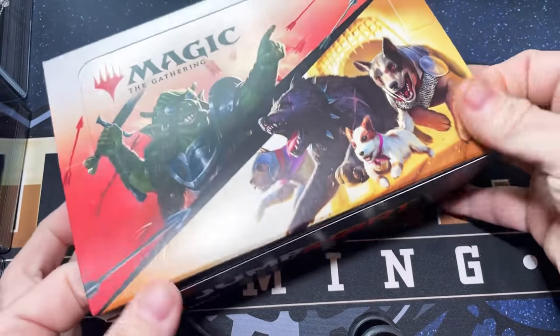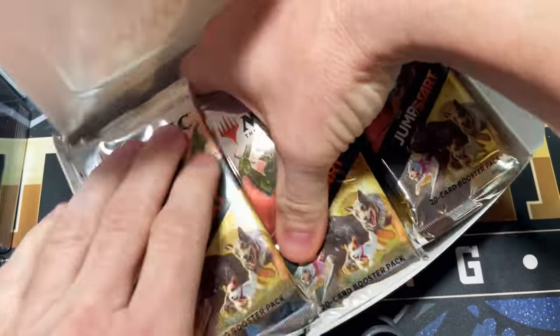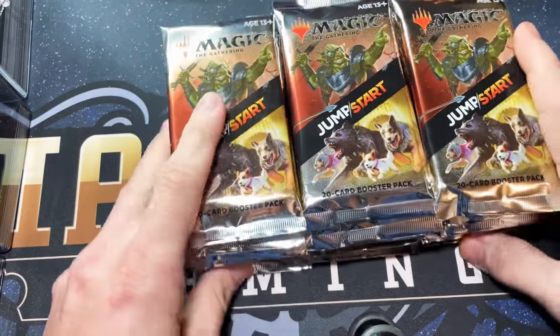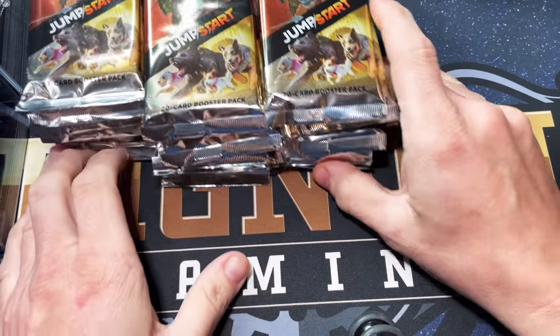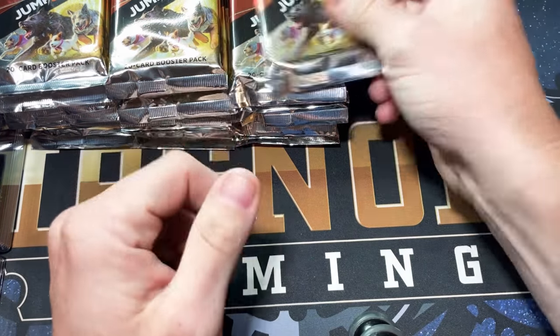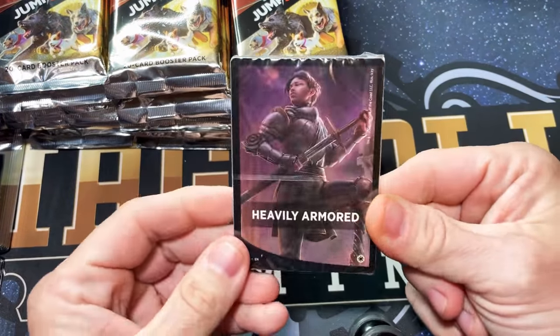We started doing this Jumpstart and he realized there was a unicorn pack in it, so he said he has to get a unicorn pack for his wife. We tried — he sponsored a couple packs here and there — we didn't hit one, so he said just let me get a whole box. That works for me because I haven't opened a box of Jumpstart on my channel yet.